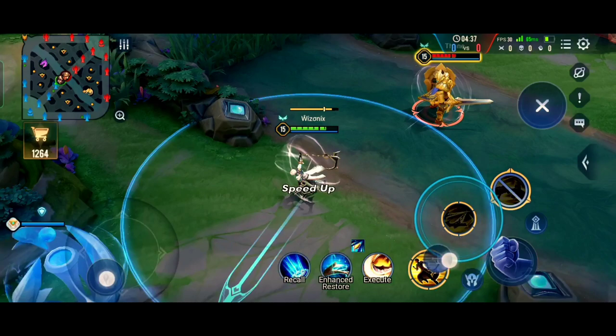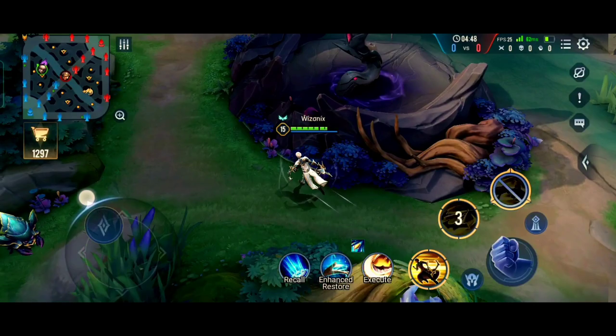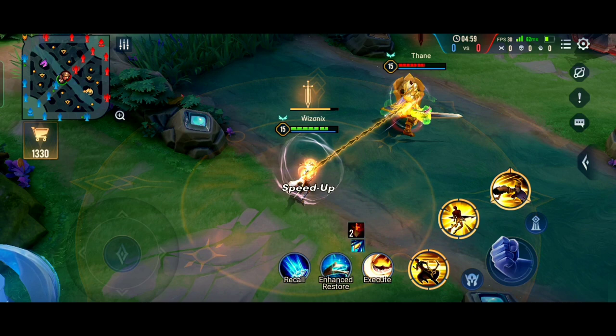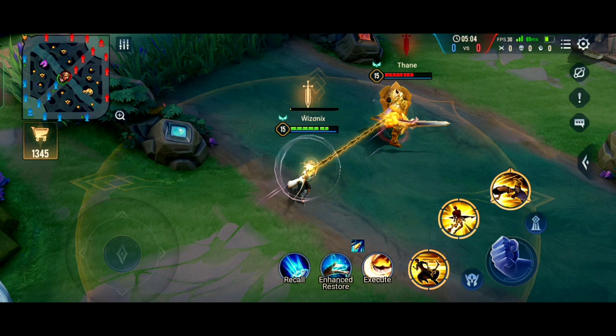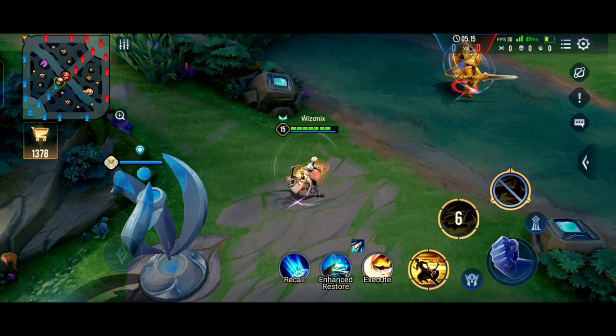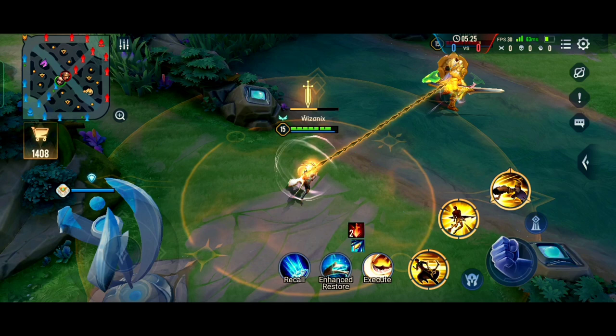This is the most important ability for Enzo. Enzo swings his torture tools and increases his movement speed. You have to hold S2 to start swinging, and when you release it Enzo will throw his torture tools — the first enemy hit will be judged. While swinging, if you cancel the ability half of the cooldown will be returned. The longer you hold the ability, the farther Enzo will throw his chains.